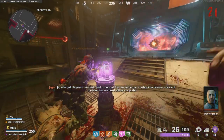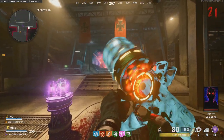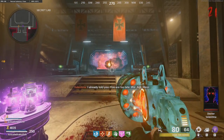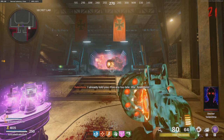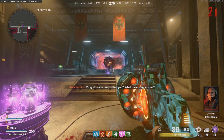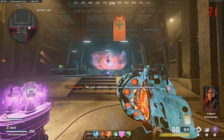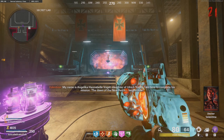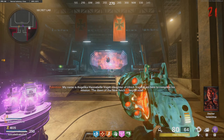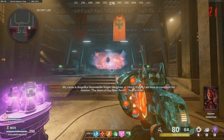Personally, I recommend having at least Juggernog, Quick Revive, and Stamin-Up, and also trying to get as many members of your team to have a Cerberus as possible, as it is a super effective weapon in this boss fight. Some people might think the ray gun is worth waiting for, but I can say the Cerberus is so good that it is not even worth taking all the time and effort to get ray guns — you'll just get the rounds too high and the enemies too spongy. I would also recommend getting some of the new Gersh devices as well as either war machines or death machines depending on your preference.